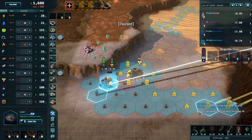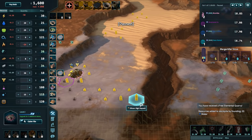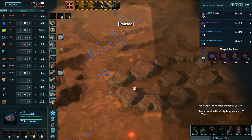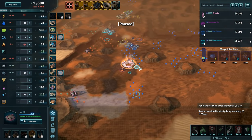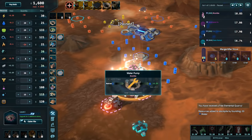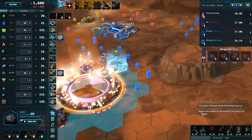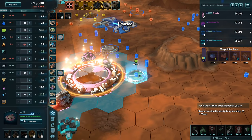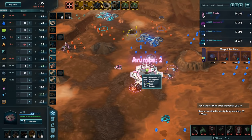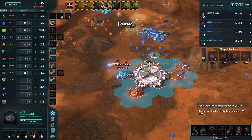A quarry here would just be great because you get two different types of resources. The travel distance is going to suck and we're going to need more power. But farms — no adjacency bonuses for farms. That sucks. Oxygen's expensive, so a reactor.